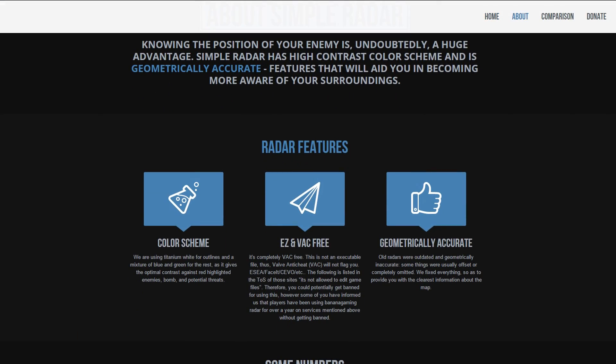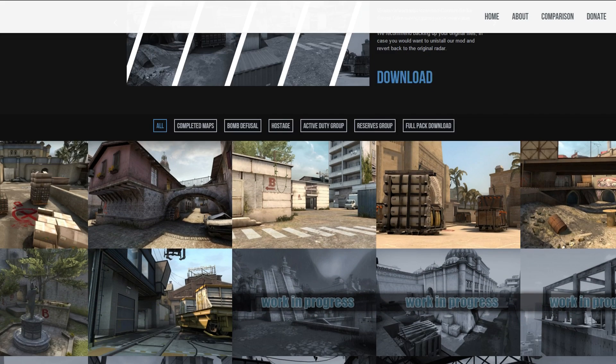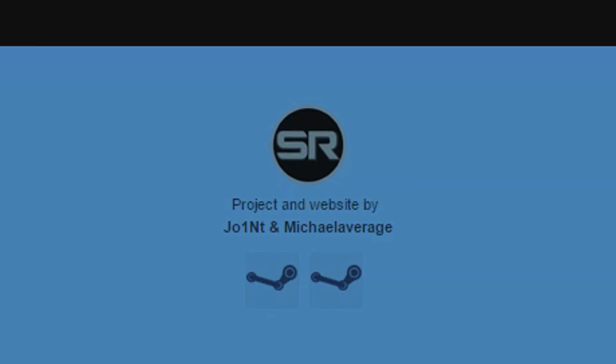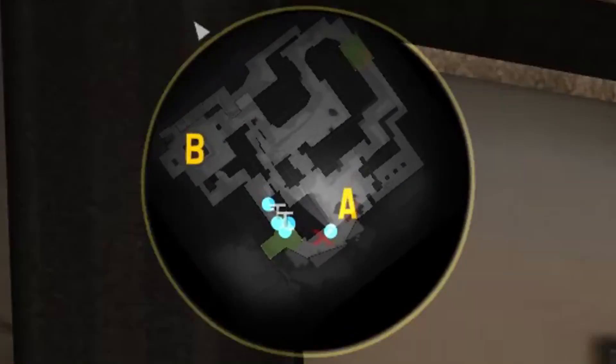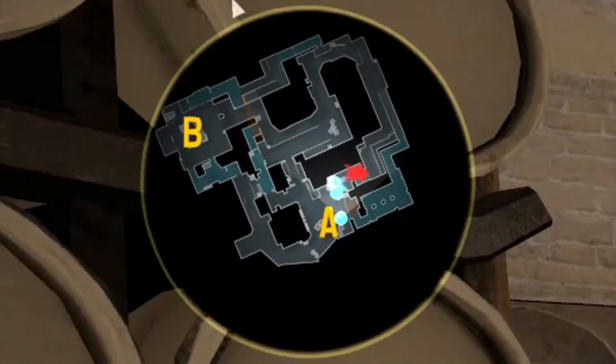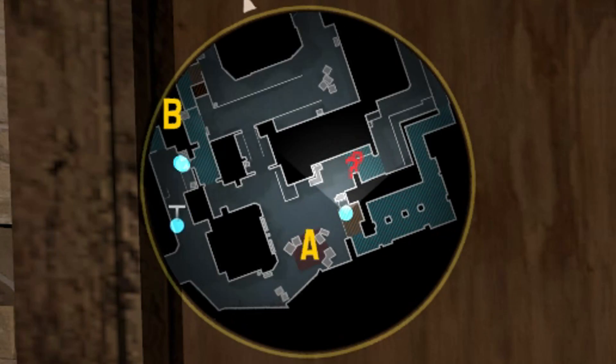So I'm guessing some of you already know this, but you can download these simplified radar maps and use them in game. They are made by Joint and Michael Average and are very well designed. The biggest advantage of using them is that they are incredibly clear and easy to read, and gorgeous compared to the original radar maps.